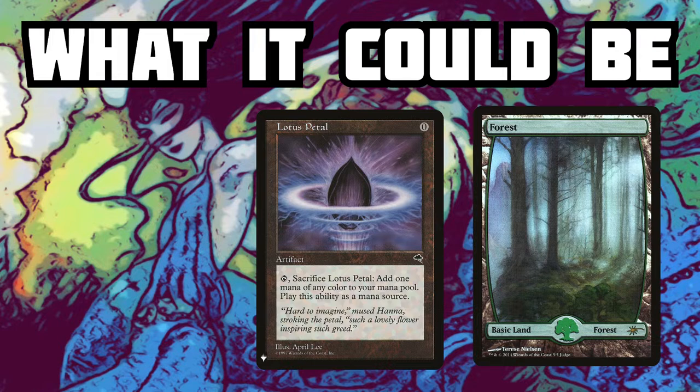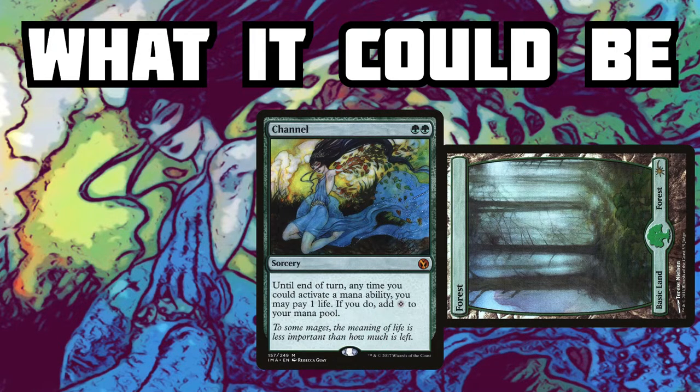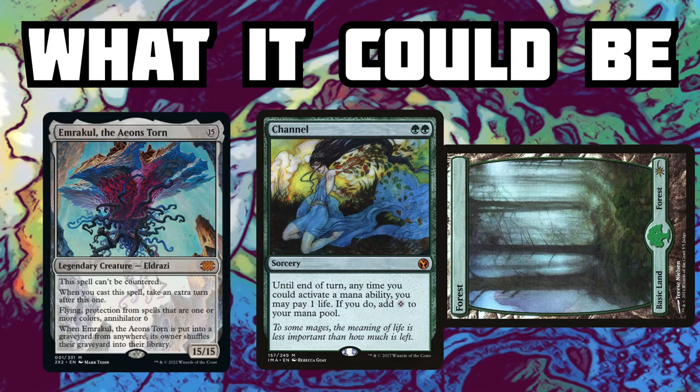This is what it could be. Throw down your Forest, then a Lotus Petal, crack the Lotus Petal, get a Channel out, pay a ton of life, and then throw down your Emrakul.